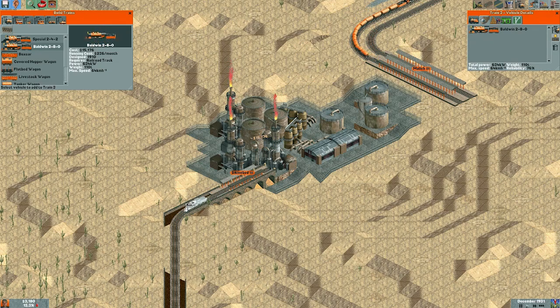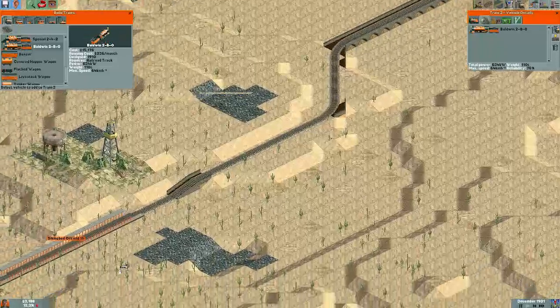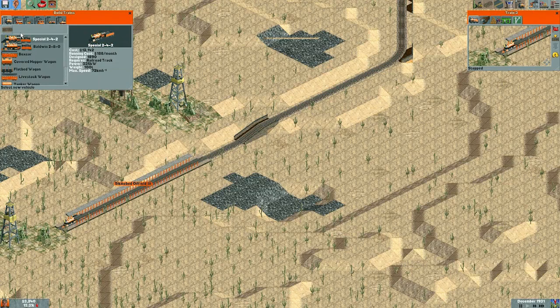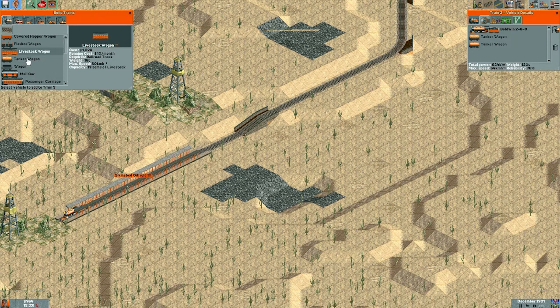Alright, let's get this train. Let's build it down by the actual oil wells so we can get oil. They don't appear to be putting any oil on the station, though, which kind of sucks. But they will as soon as we get a train on the tracks, because if there's nothing going to the station, they will stop producing the goods at the station because there's no point. Like, that wouldn't make any sense in real life anyway.